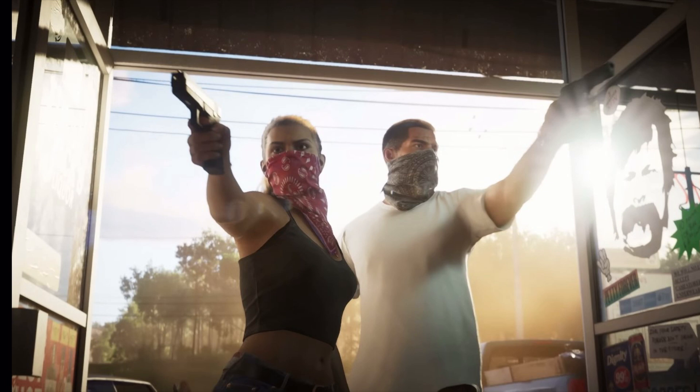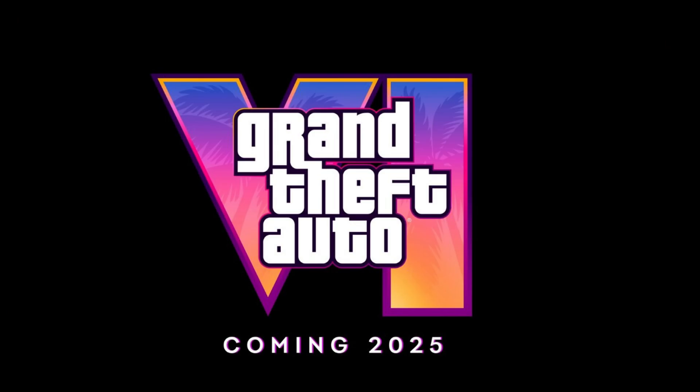Moving on, this next screenshot looks like we have both of our main characters doing a convenience store robbery. I'm going to take a guess that this is the event that leads up to Lucia being in the prison — I could be way off here. I know we'll get more information about this in 2024; I'm sure Rockstar will come out with some trailers revealing story bits here and there. It does look like a very interesting part of the story and should make for an interesting storyline.